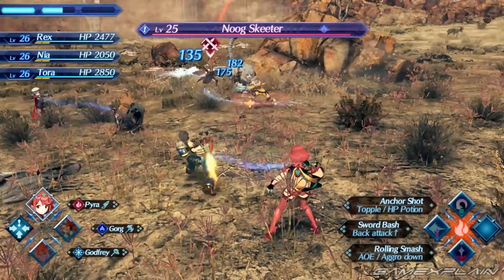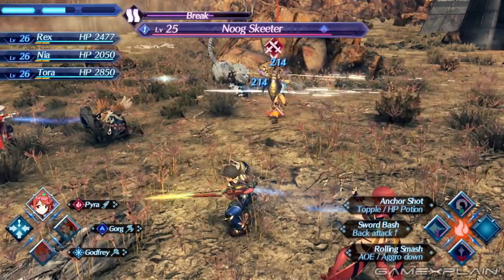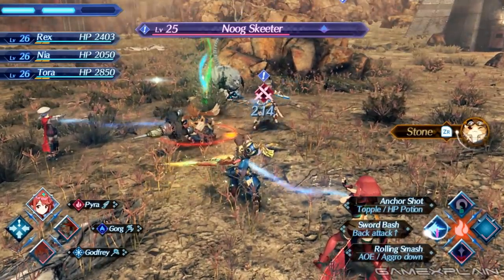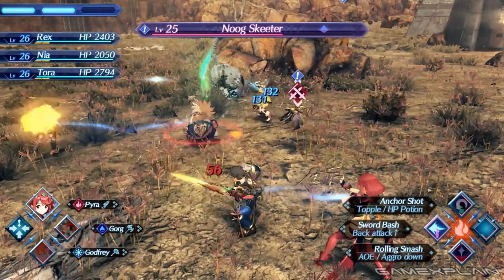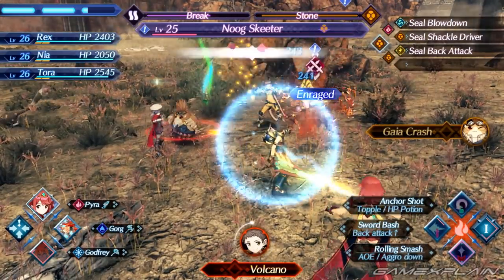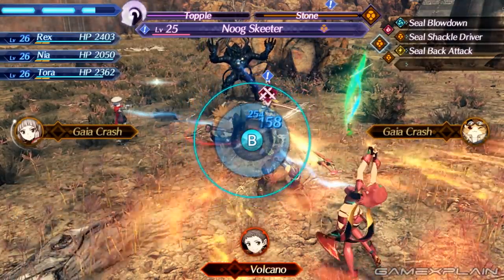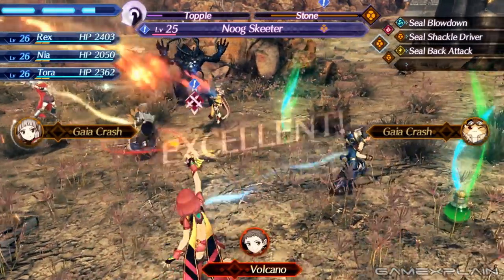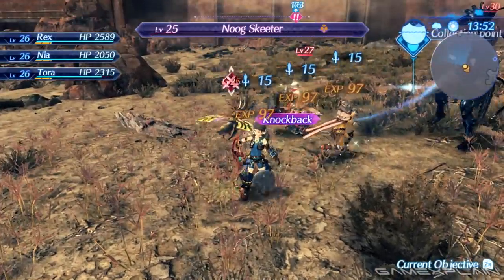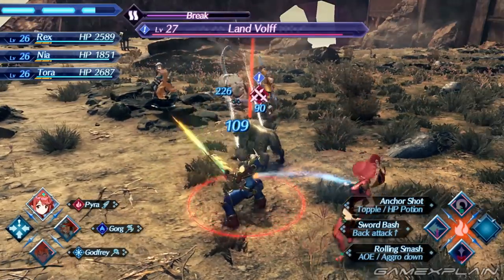Speaking of easing into new things, I want to cover the gameplay since I'm sure many of you are curious as to how it holds up and compares. Xenoblade Chronicles 2 works a little bit like a mix of traditional Xenoblade with Persona. Battles are real-time and regular attacks happen automatically, so that you can focus on using special attacks or arts, as well as positioning your character to give them the advantage. However, unlike past games, moving around actually prevents your character from performing those auto-attacks. You need to get yourself in position and plant your feet before you start attacking.